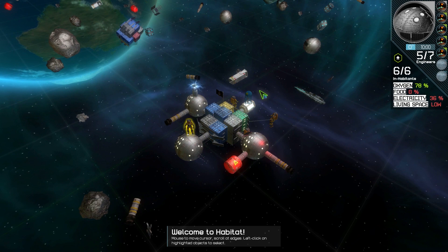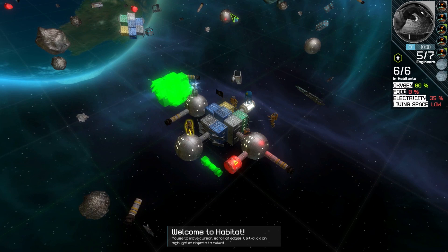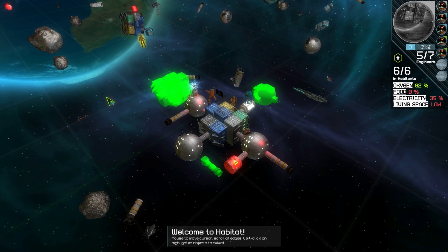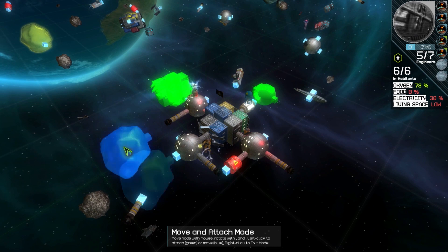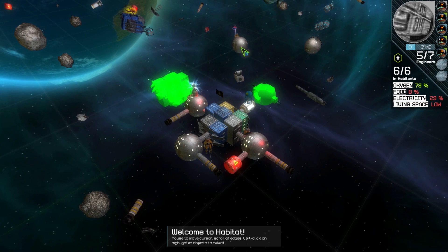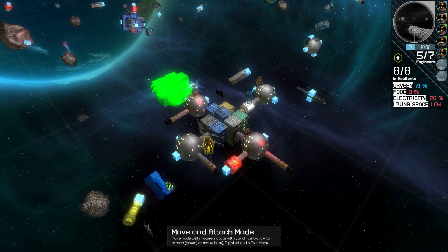We'll grab this container and weld it there, then get this booster rocket and stick it on, and a space capsule on the right-hand side. Now I want to grab this asteroid — it's only got one weld point, so I'll rotate it using the period and comma keys to rotate. Actually, I've decided I really don't want this, so I'll right-click and cancel that. The game will automatically pick the next available engineer to do the work, or you can manually select an engineer by pressing the N key.